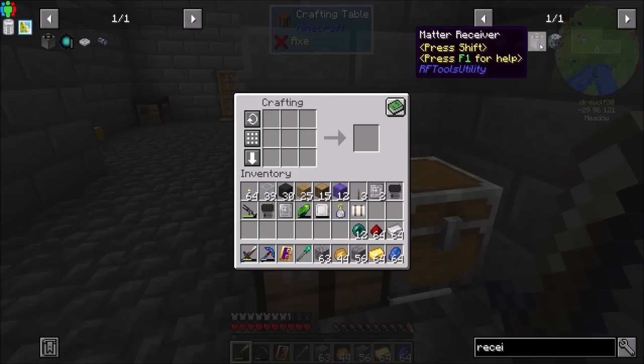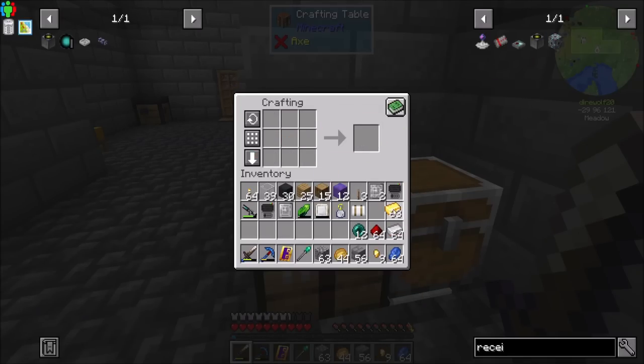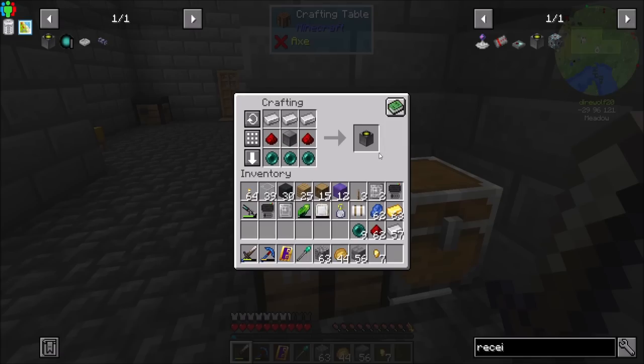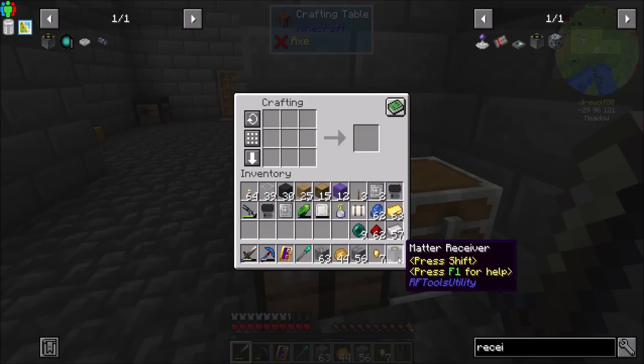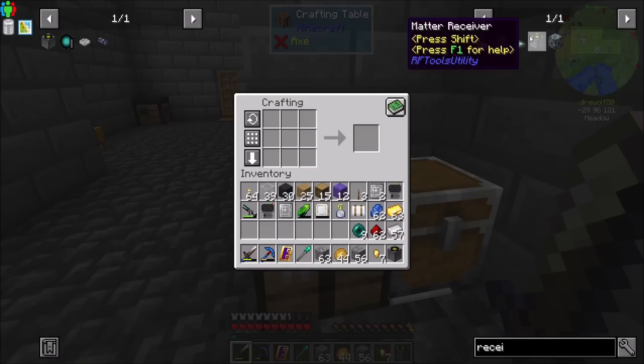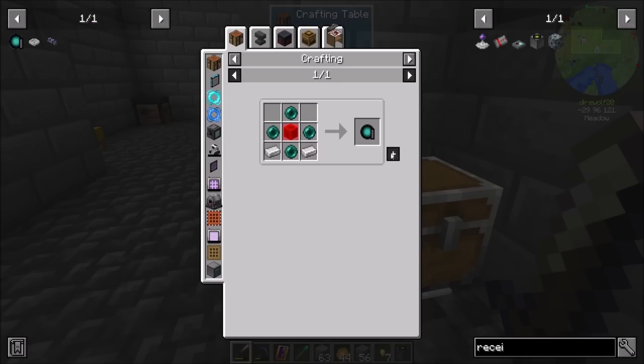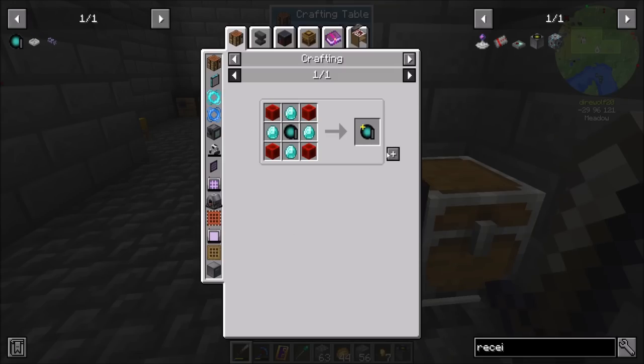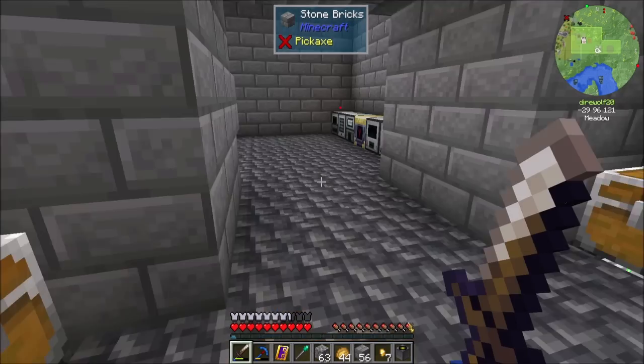You know what's about time I make is a charged porter and receiver, because this will make my life a little easier, especially as I'm exploring the world. I usually like to make one of these as fast as I can — this is from a mod called RF Tools. One of the early things I like to make is a matter receiver and then a charged porter. I can even get the advanced charged porter — just needs a little redstone and diamond. Might as well upgrade to the top tier.